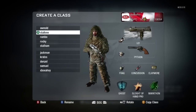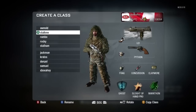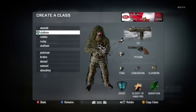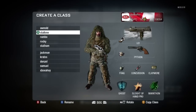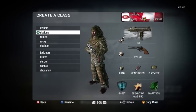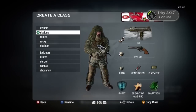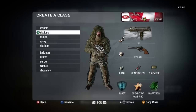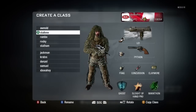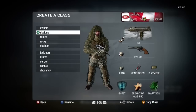Next we've got Stallone. This is a Red Dot Uzi with Sleight of Hand. The downside to using the Red Dot rather than Extended Mags, and using Sleight of Hand instead of Steady Aim, is you can't hipfire a whole lot. The iron sight sucks, so you have to use the Red Dot. This isn't a class I go to a whole lot — Ghost, Sleight of Hand, Marathon — but if I want to run around in a free-for-all or something, it's a decent class.